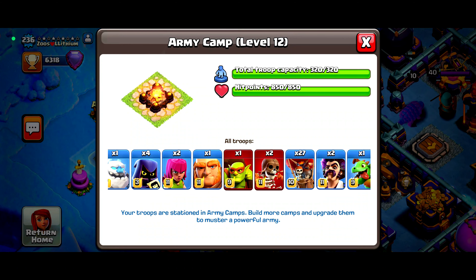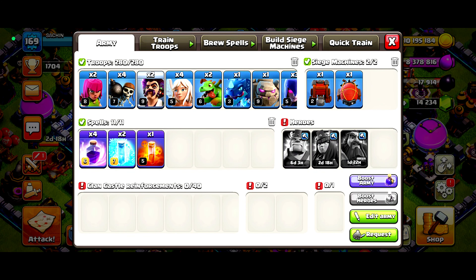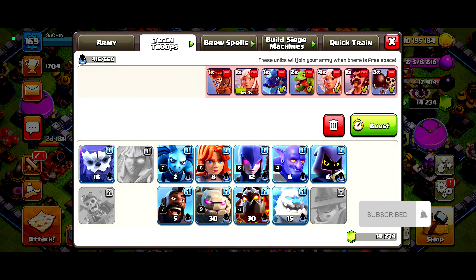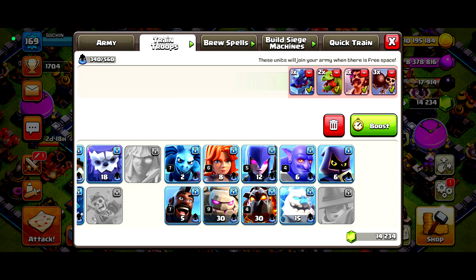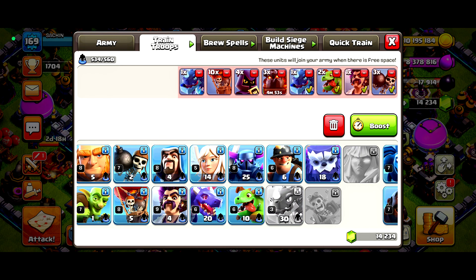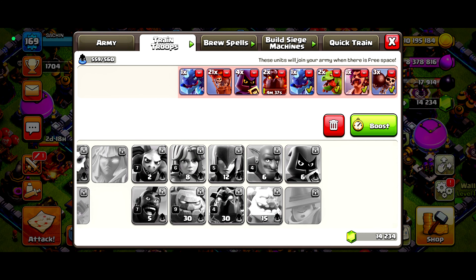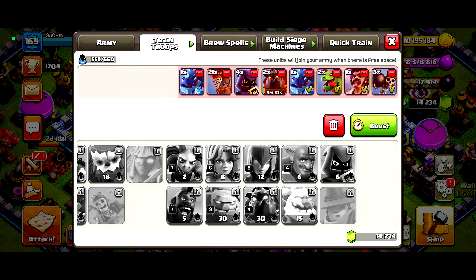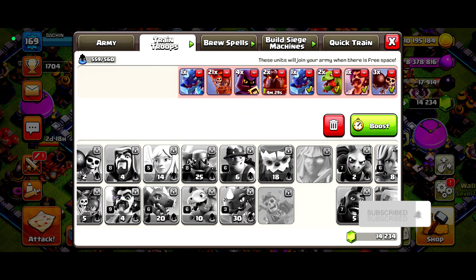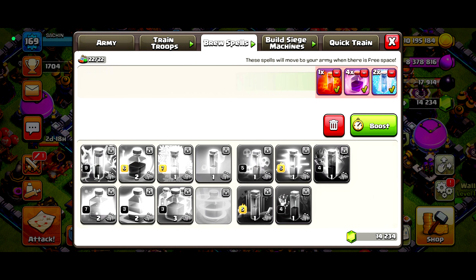We're not going to use a super troop, but we're gonna try this strategy: three hounds, four headhunters, 27 loons — we're gonna make 15. Let's reduce the hounds, 21 balloons, two electro dragons, two baby dragons, party visitor, three wall breakers. I just now upgraded the king — let us remove the wall breakers and bring up extra balloons and spells.